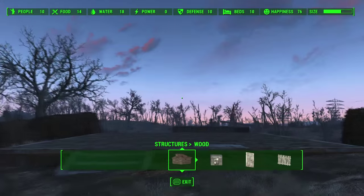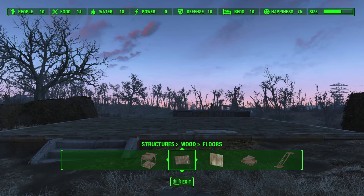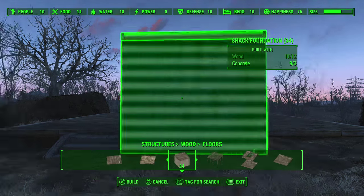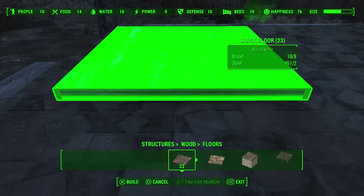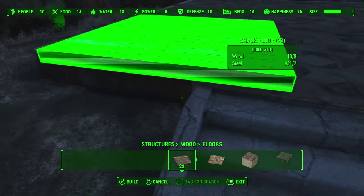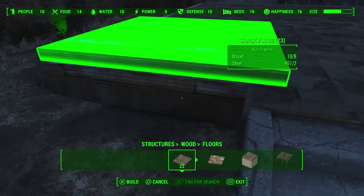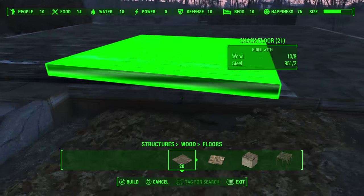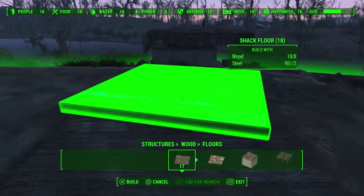Now it's actually time to start building our settlement. I went ahead and cleared out where my actual home was and we're going to start from the ground up. The first thing you want to do is make sure you have level ground. Basically, if you go to the floors, you'll see these concrete blocks. If you're actually in Sanctuary Hills, luckily some of this is already flattened out for you. For our purposes, we're going to go ahead and just lay these plank woods, mainly because it saves materials and we don't have to deal with it as much.